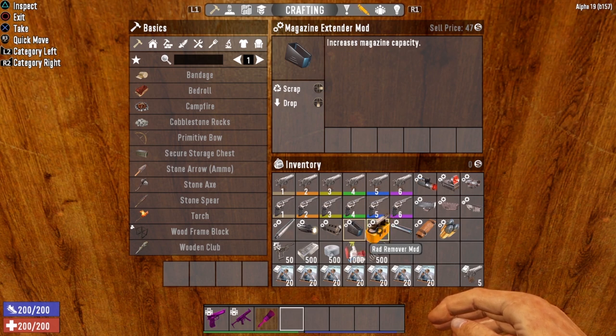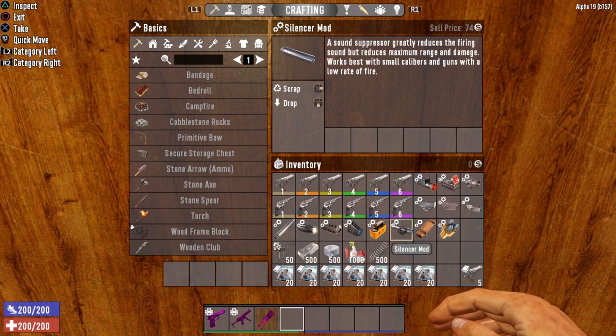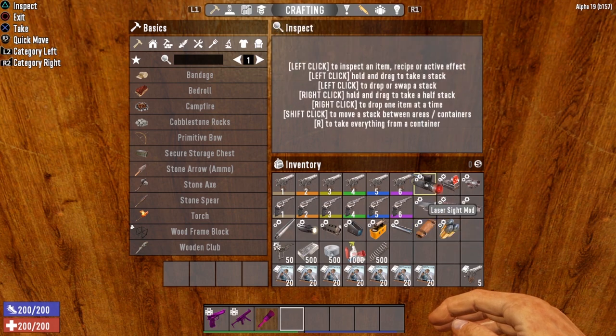We also have the rad remover mod that disables the regenerative powers of radiated zombies, the silencer mod, the hunter mod, and the cripple mod. That is a look at all the mods that can go on to the Desert Vulture.